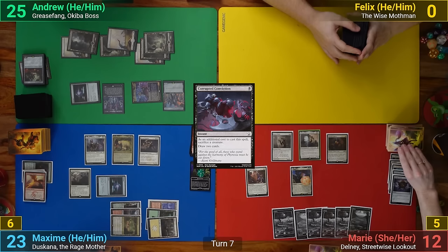Max draws, milling yet another land and keeping his Rad counter around. He then casts Wilfred Mott, Refined Grizzly, and moves to combat. He brings back the Flamewake Phoenix and puts the Citadel trigger on the Mirran Crusader. He swings the Crusader and Duskana at me, and the Phoenix and Sky Terror go at Marie. I chump his Crusader with Cybermen Squadron, and Marie can't block the flyers. We take our hits and Max passes.